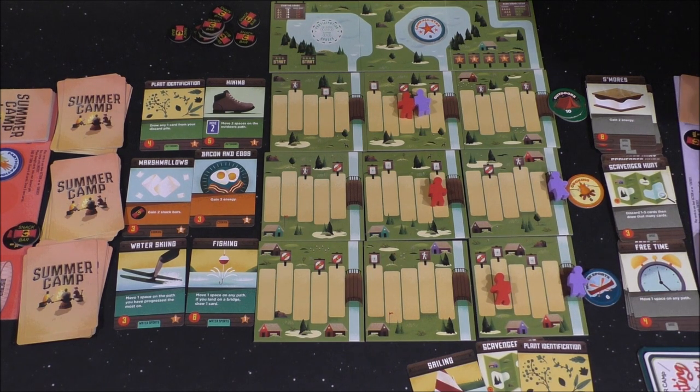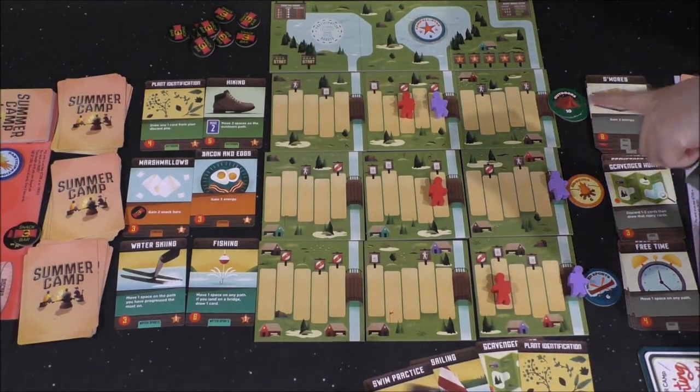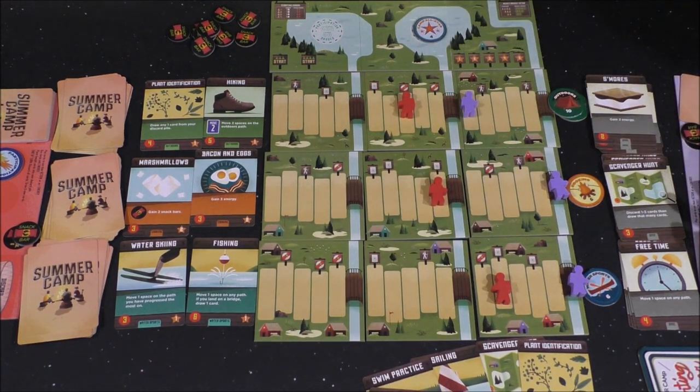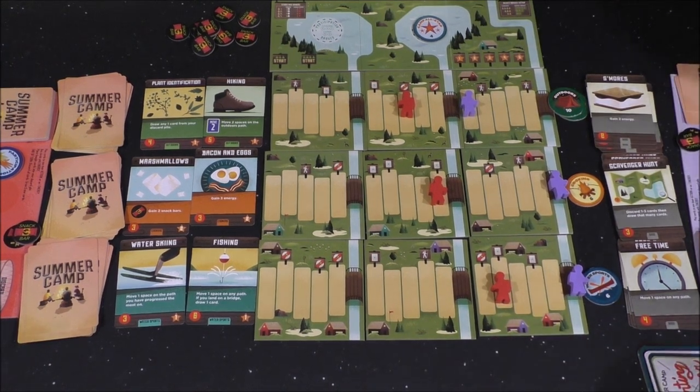Three — all right, so you get the ten. I'm going to move one space on the path I've least progressed — get a token. And then I move two spaces on the Outdoors. Oh my god, you've got this one. Then I'm going to spend two... No, I don't want to spend anything. All right, take your cards.